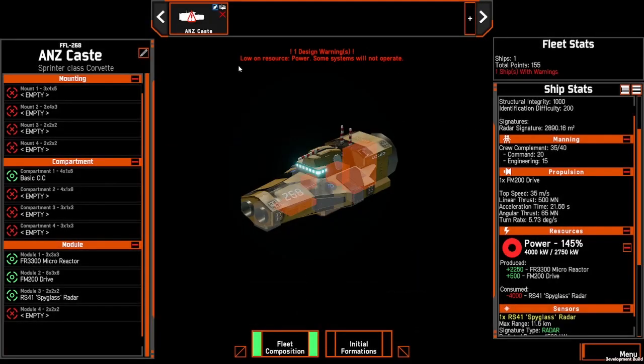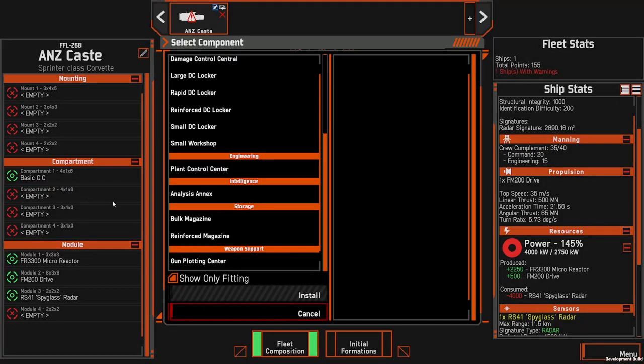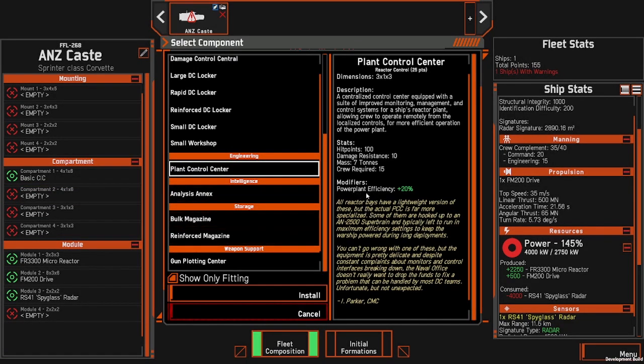Straight away we receive a warning that we don't have enough power. If you look at our resources, we are at 145% power — a gap we need to close. We can't add any more micro reactors because the slot is already filled and there are no other slots available. So we will add plant control centers instead, which add power plant efficiency by 20%.